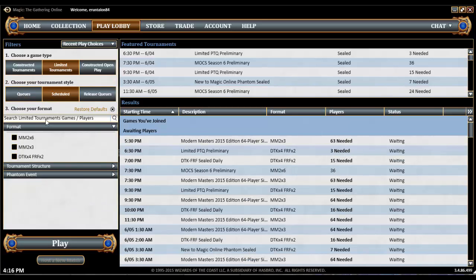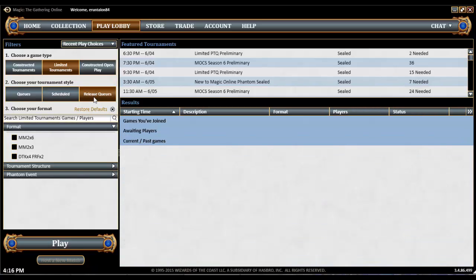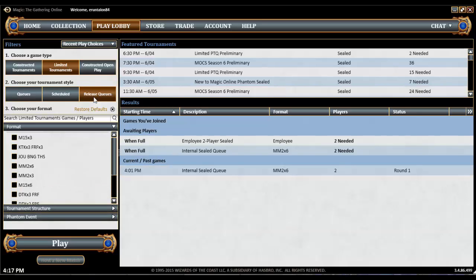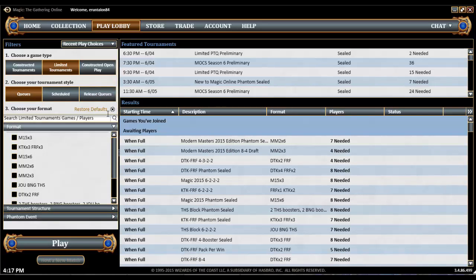Just like constructed, there are limited scheduled events at specific times. There are also release queues — if a set is currently in release, it's going to show up here. If we were back a couple of months ago when Dragons of Tarkir came out, for the first few weeks all of the drafts and sealed events show up here. So if you've just joined Magic Online and you can't find drafts for a set that just released, they're probably in here. Once the release period is done, they'll go back to the queues section.